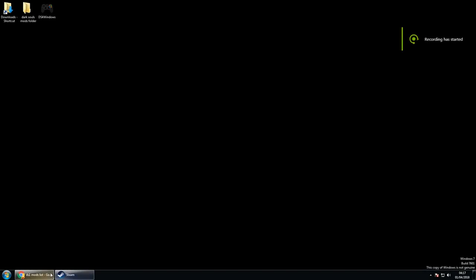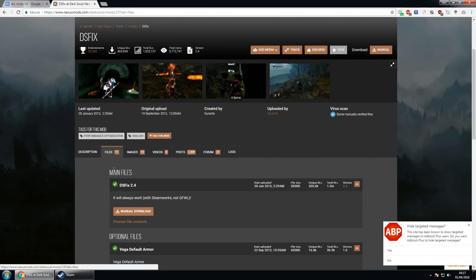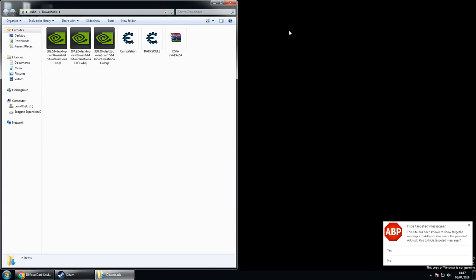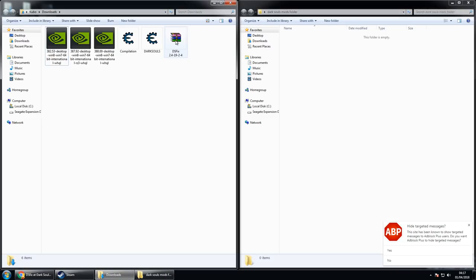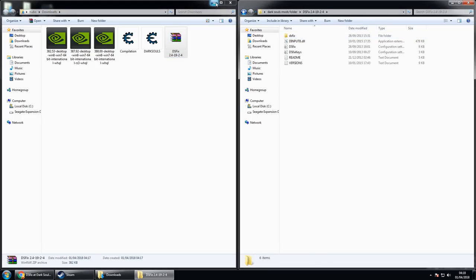Now we have the prep done. The first thing we need to do is install DSFix. I have all the links to these mods in the description — open the link and download the first option shown on screen. Once downloaded, extract it. I've made a Dark Souls mod folder just to keep things neat and tidy. Extract the DSFix folder into it.